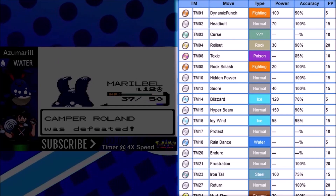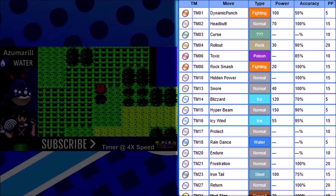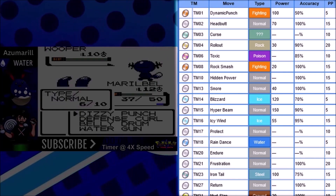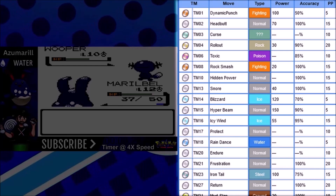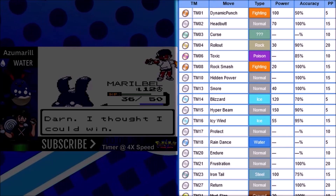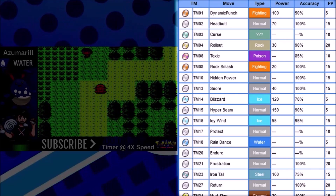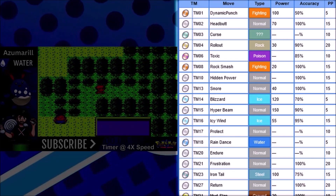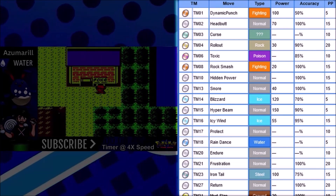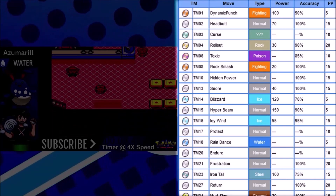Hidden Power Dark is going to basically make one real hard battle obsolete so we don't have to do it multiple times like we had to in both previous playthroughs. This will make the Morty fight obsolete, which is pretty much the main target. We're not going to use Blizzard or Icy Wind - we just have better options with higher accuracy. Instead of Icy Wind, we'll go with Ice Punch, and instead of Blizzard, we're going with Ice Beam.